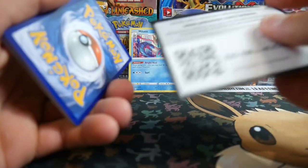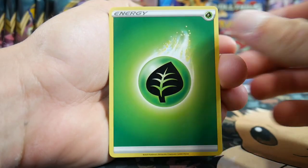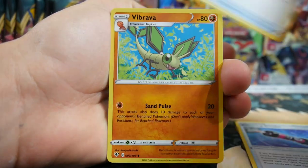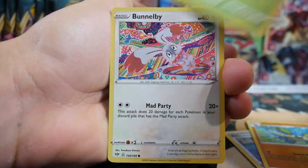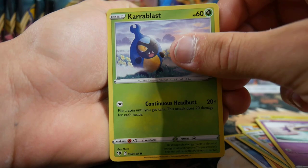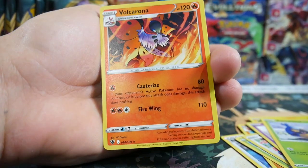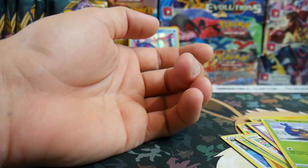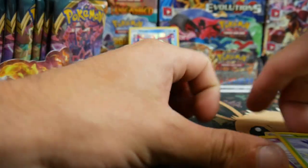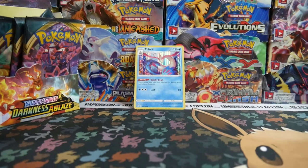Straight into pack two. There's a code card. We have Lightning and Grass energy leads. Cards include Billowing Smoke, Turbo Patch, Vibrava, Wimpod, Bunnelby, Toxel, Sinistee, Froakie, Rowlet, a Reverse Holo Common, and a Volcarona regular rare to finish off that pack.